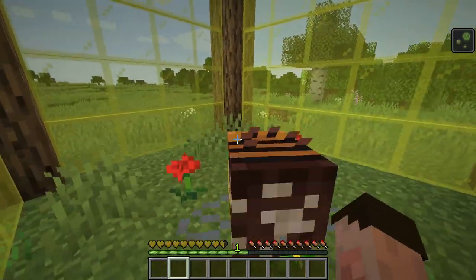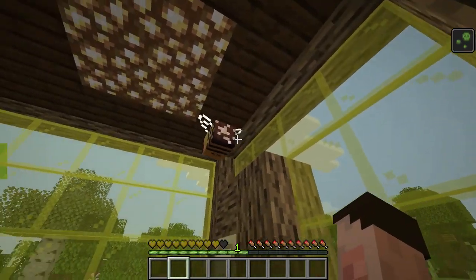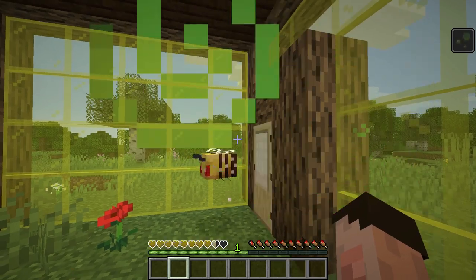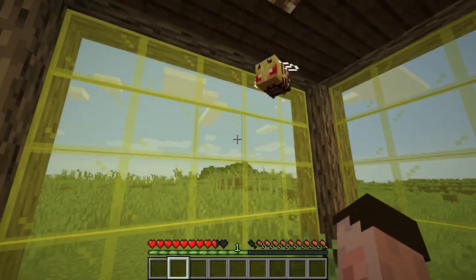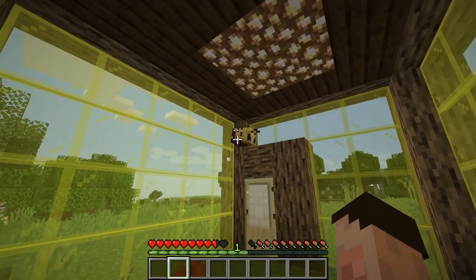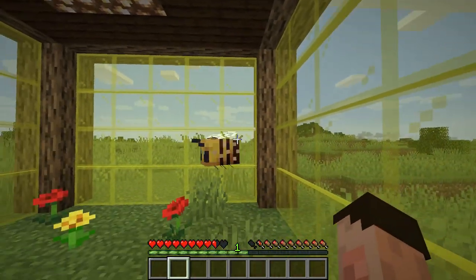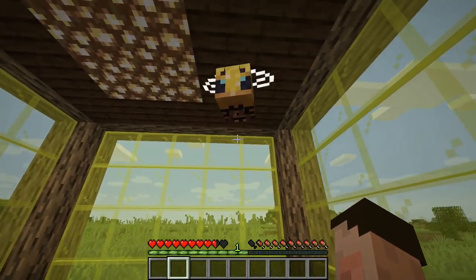It turns around and shoves its stinger into you. You'll notice the stinger has come off. After about 20 seconds you'll see that bee doesn't have a particularly good time of it. Like in real life, bees will die a little while after having stung a player because their sting has effectively been ripped out of their body. It's already gone passive again but it will ultimately die.